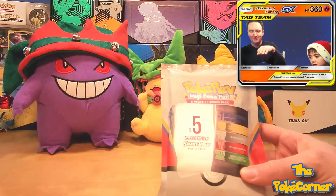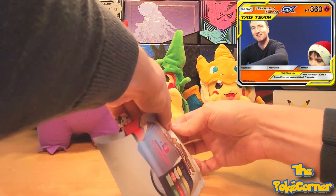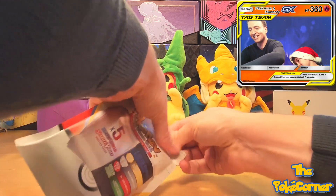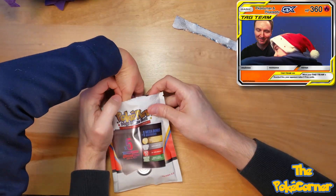So I'm going to open it up, and Pikaloo Man is going to reach in there and pull out packs one by one, and we'll try to reveal what the secret pack is at the end. I'll try to open this up in a way that doesn't show what color it is. Okay, so Pikaloo Man, you just reach in there, but don't look. Don't pull out the big one, just pull out the small ones.